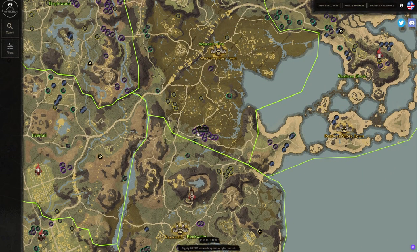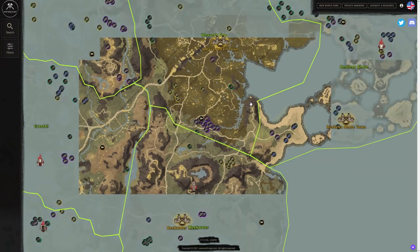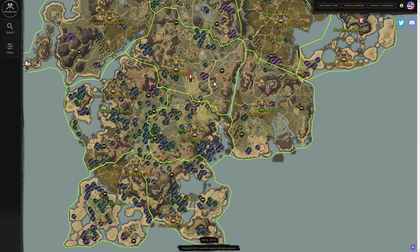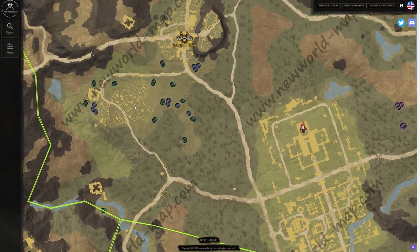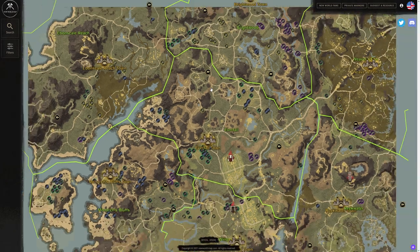Weaver's Fen has a great silkweed spot — if you take the teleport down there you're going to find so much silkweed, a great little farm. Going into the New World map yourself and trying to find these routes is going to be very helpful for release. If you're new to the game you won't know these routes, and you might end up stuck competing at spots like Everfall. It may be worth running a bit out of the way or taking a Spirit Shrine to find some of these great harvesting areas.